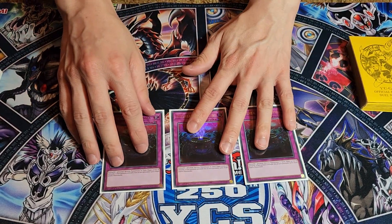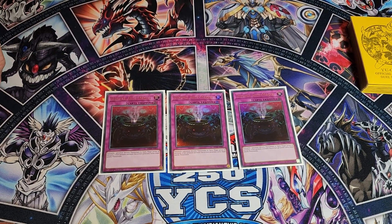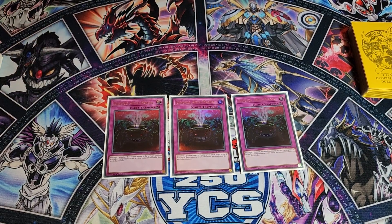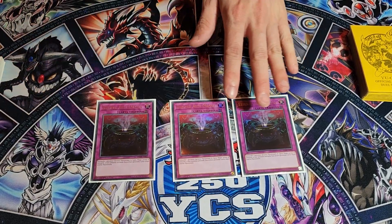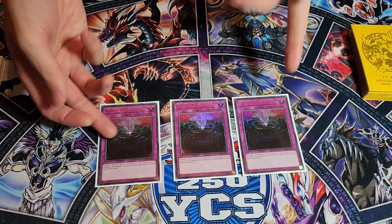Another going-first card is Anti-Spell Fragrance. I'm playing this because I really feel like Sky Striker is going to be a popular deck now that Engage is at two and Multi-Roll is at three. This card helps you beat that deck hands down — you flip it during the draw phase and then they have to set their spells. You get to play with all their columns, they can't Widow Anchor you next turn, and you can just OTK freely. Yeah, this card's cracked.